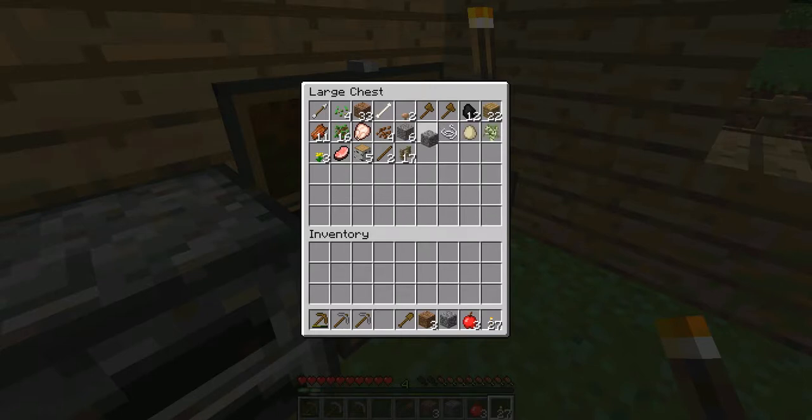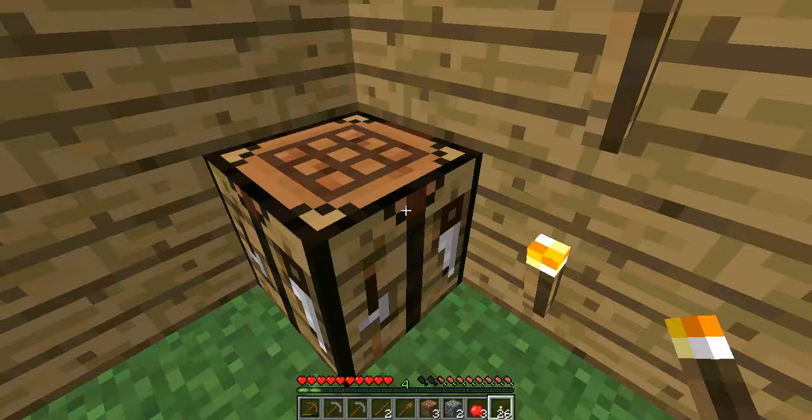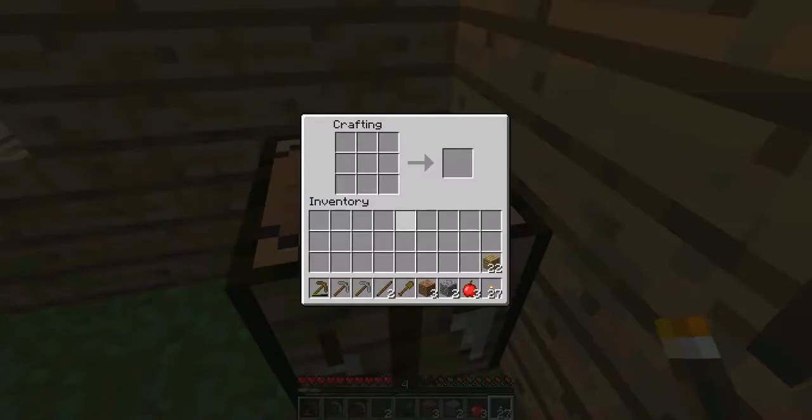Let's make ourselves some stone weapons. I only have one piece of cobblestone, so we'll make ourselves some wood ones for now. Let's go ahead and make some more sticks. Make ourselves two swords.